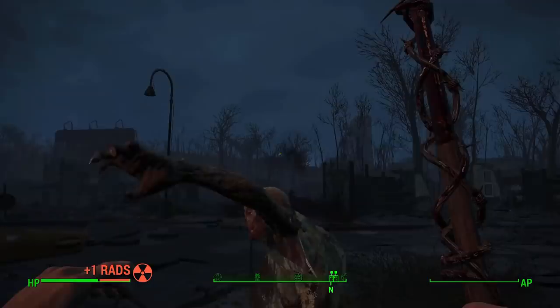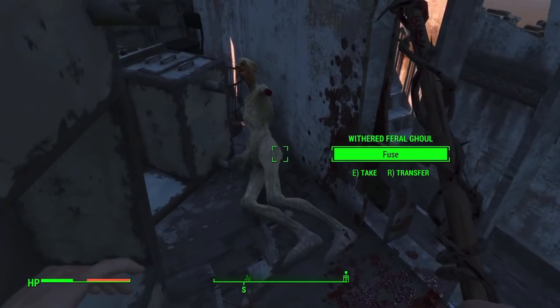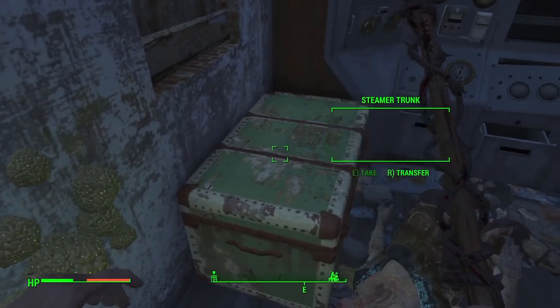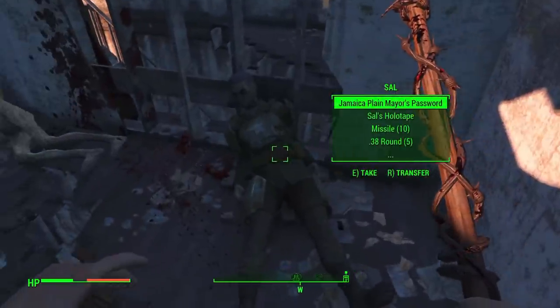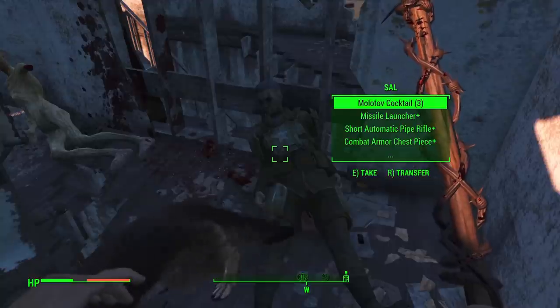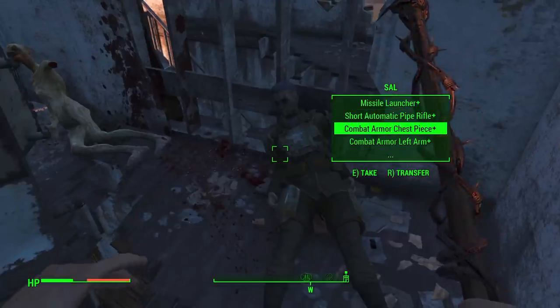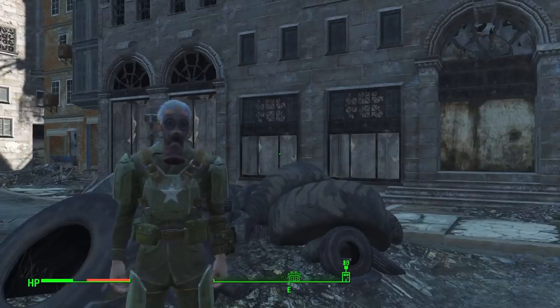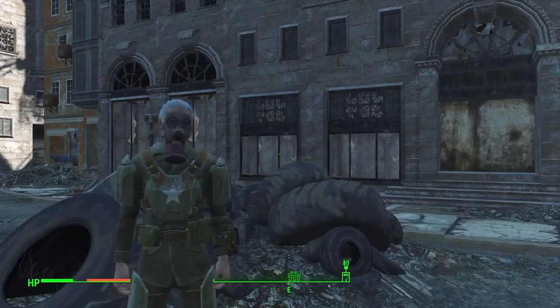Now for the reason we actually came to Jamaica Plains — we take out some ghouls, mainly by sneak attacking and using our criticals, and then we find a person named Saul who has exactly what we are looking for: a full suit of combat armor. This helps us in leaps and bounds and will definitely aid us in a monumental way, especially in the early game.